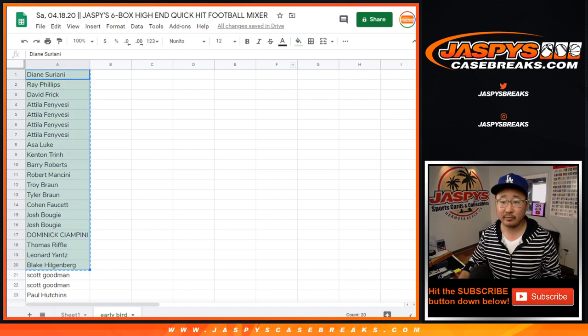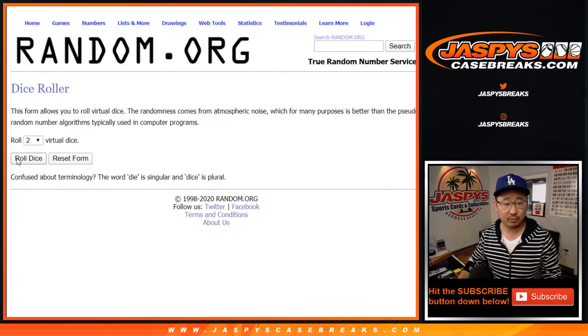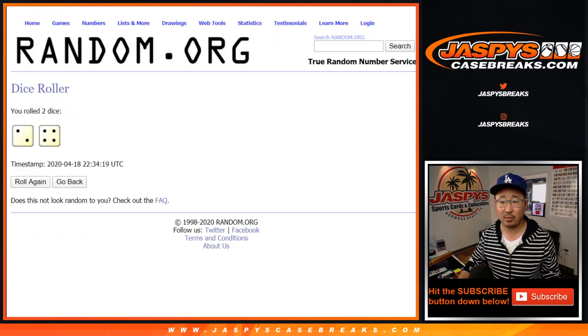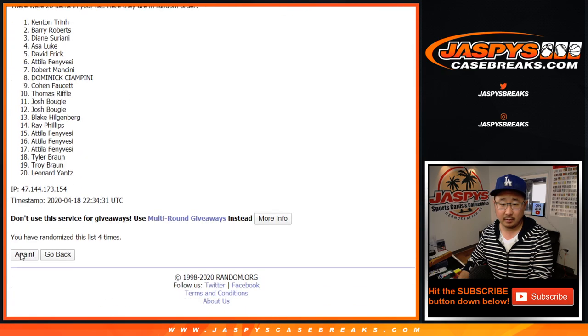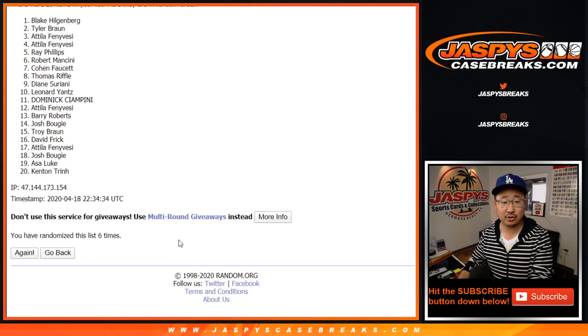Let's snag everyone's names, pop them into this right here, let's roll it, let's randomize it. Two and a four, six times. Name on top is the early bird that catches the worm. And sixth and final time, good luck and congrats to Blake.